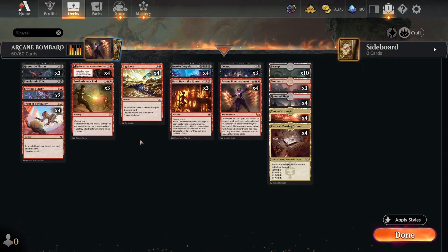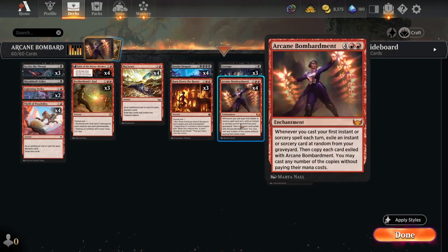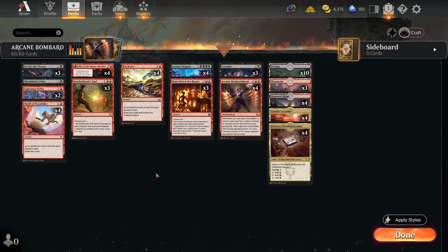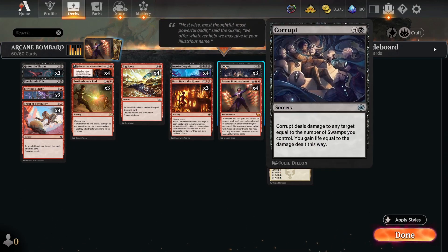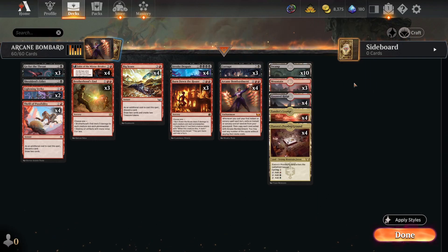One way to take advantage of this is instant speed spells — you can do it on your turn or your opponent's turn. We have Big Score, Thrill of Possibility, Lightning Strike, and Go for the Throat. The second way is having really powerful spells that are even better when copied. Invoke Despair is probably number one — it's the backbone of a lot of black decks in this format, and when you copy it, it's absurd. Corrupt is also a really good way to end the game.